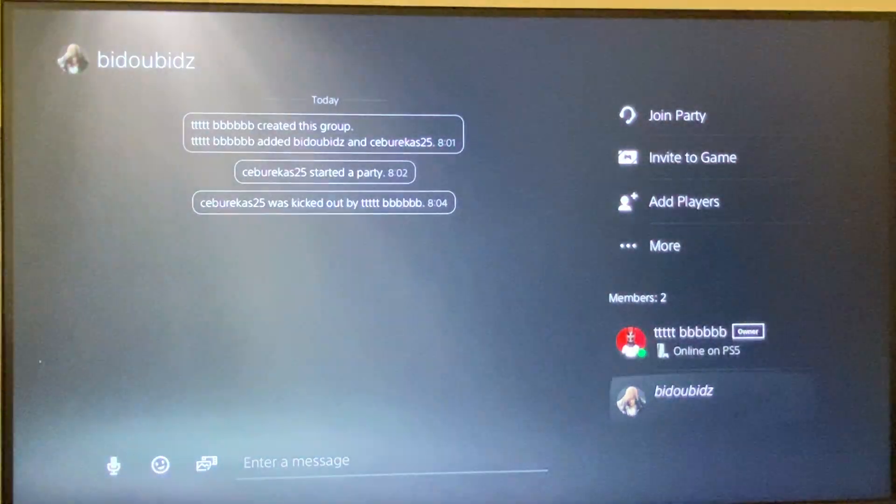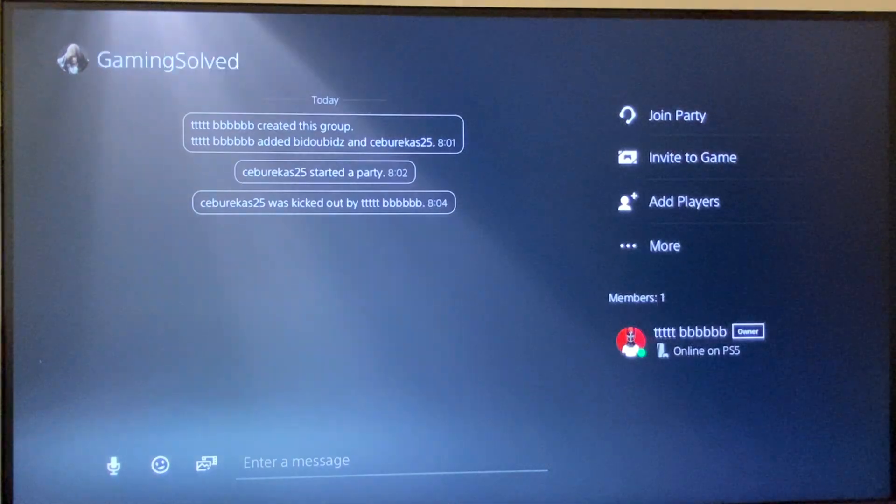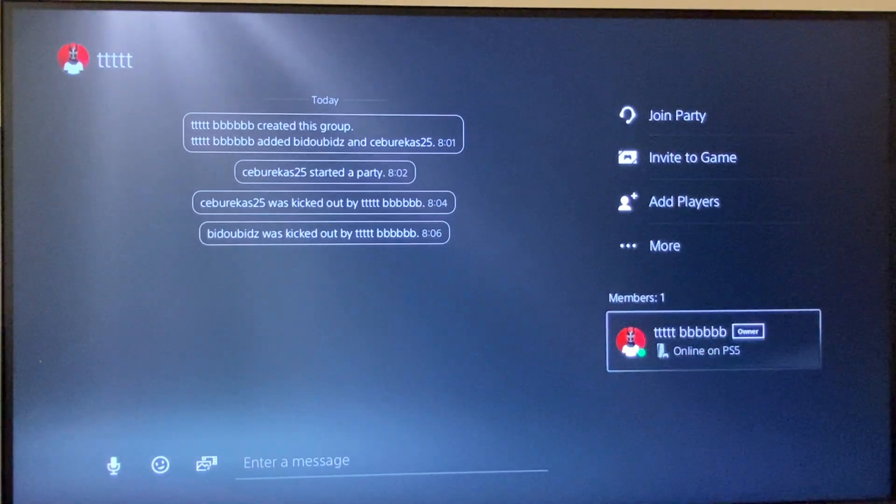Another option pops up that says Remove. Press Remove, and it says 'This player will be kicked out.' Press OK, and that's how you can kick a player from PS5 party chat.